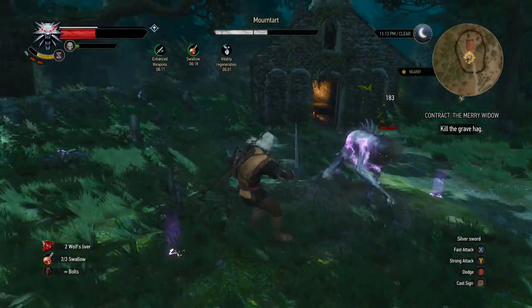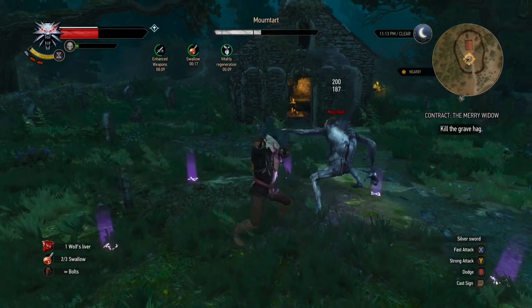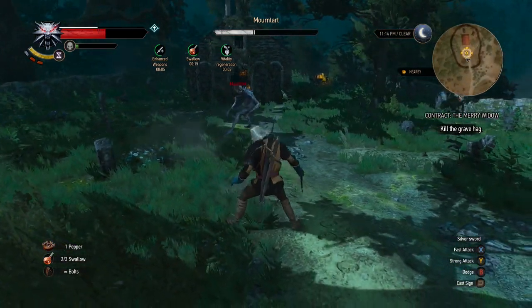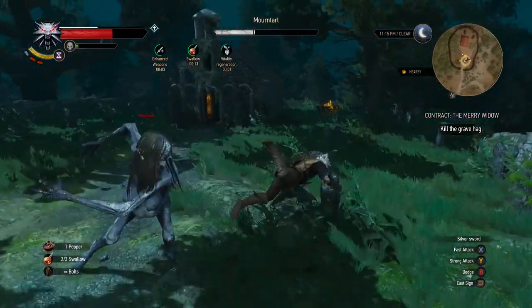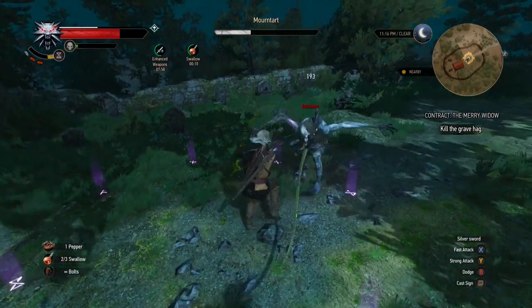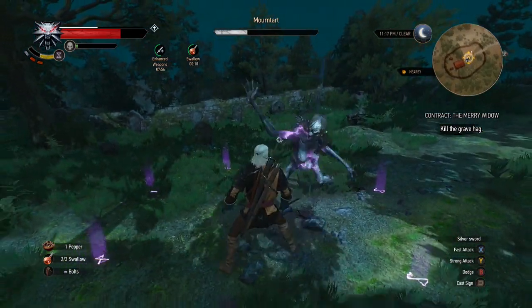I just made copious use of that trap sign, got her in there, and then just wailed on her basically. Heavy attacks, quick attacks — mostly quick attacks. I rolled out of the way whenever I was in my cooldown period to use my trap again. I really spammed that as a strategy for her.